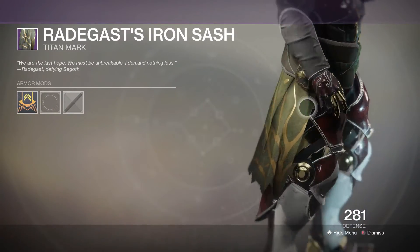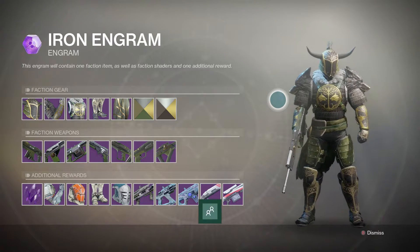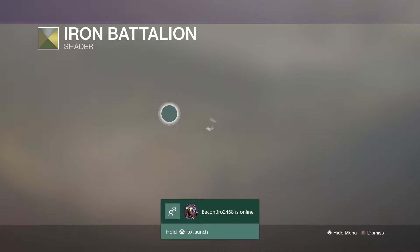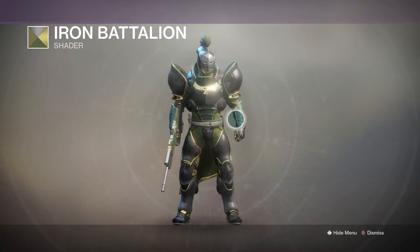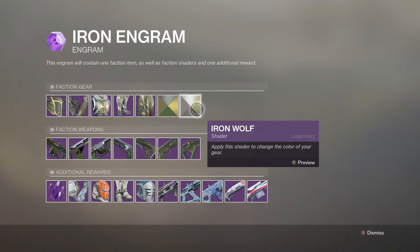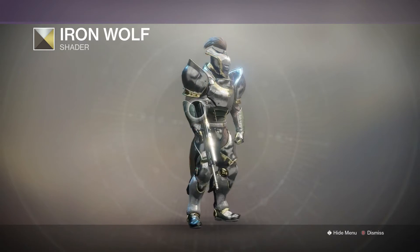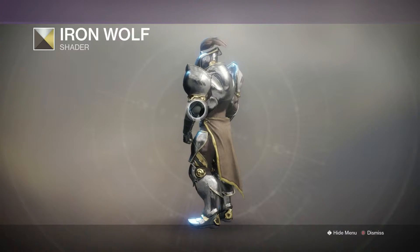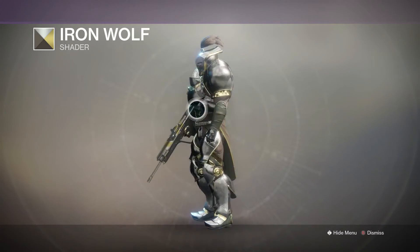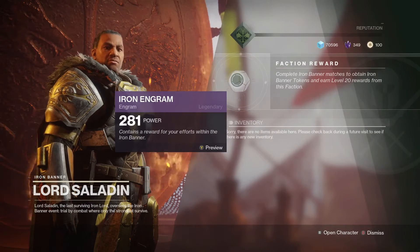The Titan mark looks really cool — it's got a cloth-like green look with a little gold medallion holding it together. Before I forget, here are the shaders. The Iron Battalion shader has a gray-black color with green and gold mixed in, which looks cool with this armor set. The Iron Wolf shader is very similar to Fighting Talons — the main change is patches of green on a silver and gold base.